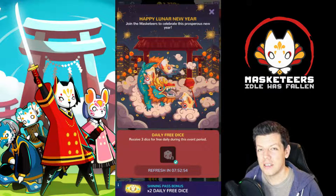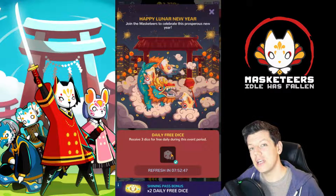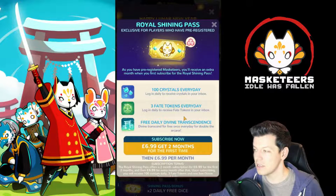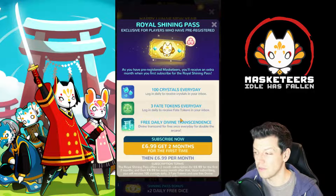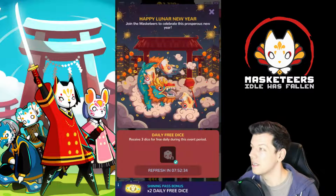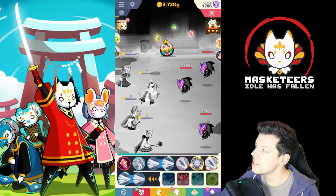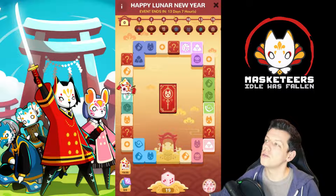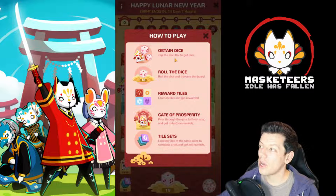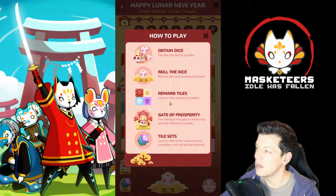Each day when you log in, remember to collect your three free dice. If you've got the Shiny Pass - which is like a monthly subscription - that gives you two more dice, so you've got five dice straight off the bat. On the right you have the icon for the Happy Lunar New Year event. To play: obtain dice, tap Lion Kai to get the dice, and roll the red dice to traverse the board, landing on tiles for certain rewards.